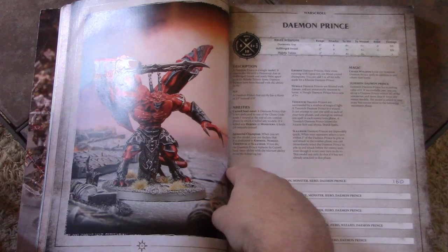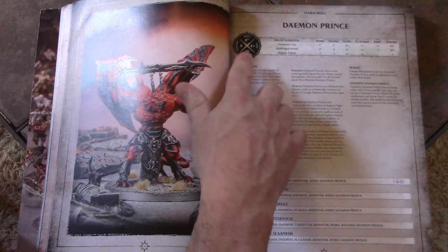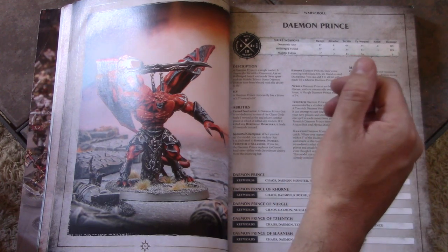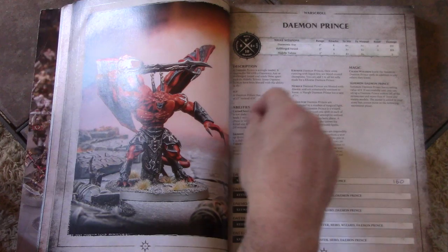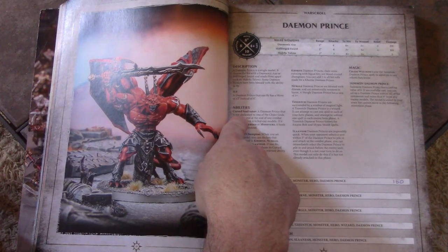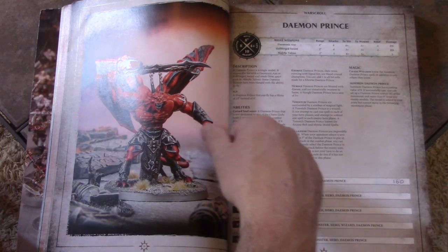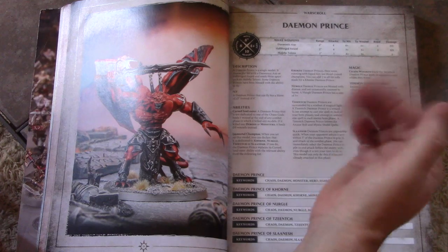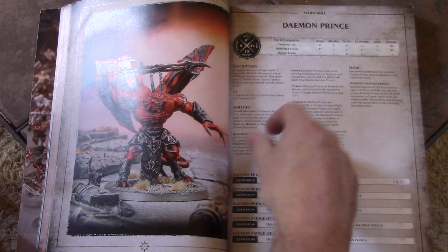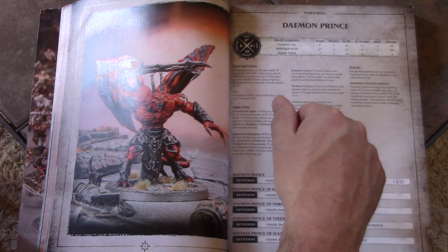You can give the Demon Prince a mark. I'm doing Nurgle, which gives him a save of three up. A three-up save is pretty rare in this game — four up is considered heavy armor, five up is kind of average. And of course he flies. Sometimes the points kind of fall down — like you can have a Demon Prince that walks or a Demon Prince that flies, but they cost exactly the same. So you're going to see a lot of mounted heroes when people start feeling that competitive edge coming in. He does heal: if he kills things, he heals. That's a really nice feature.